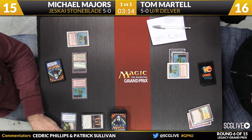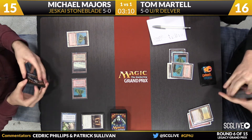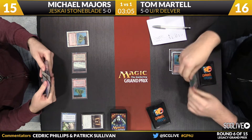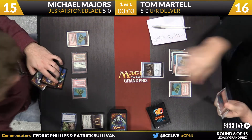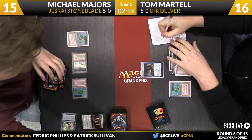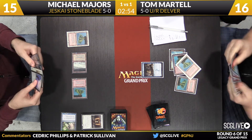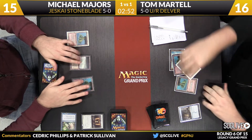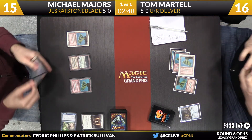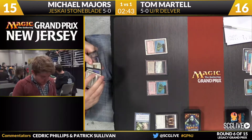Both these decks are way more reactive than proactive post-board. There's Volcanic Island for Martel. Looks like he knows he needs to get a move on, so he's going to tap some mana. There's a Cruise — a lot of cards down there, delving away. Three cards coming here for Tom. Force of Will among them, couple of burn spells too. Going back to Majors — Majors will draw, it's a copy of Tundra. Is he willing to play a spell just yet? He respects the possibility of a Pyroblast out of Tom's deck. If he takes his whole turn running something into a Pyroblast, that is a mess.